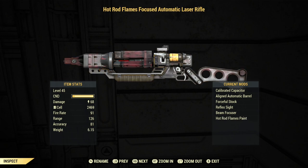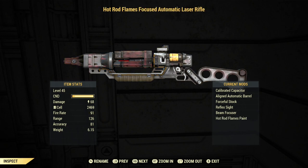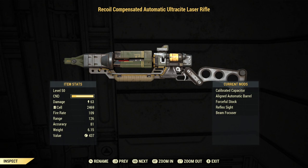As far as levels go, the laser rifle starts at level 5 and the max level is 45. The Ultrasight has a minimum level of 30 and caps out at 50. As for plans, the laser plan is a random forest spawn — any place that a weapon plan can spawn in the forest has a chance of being a laser gun — and you also have a chance to get it from the event Patrol Duty at the prison. The Ultrasight laser plan is available from Brotherhood of Steel vendors.